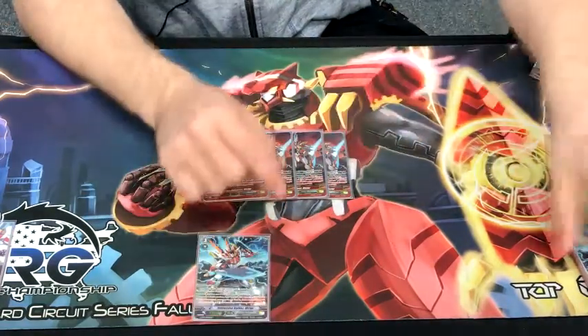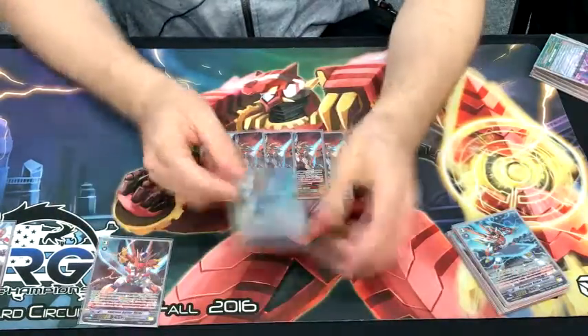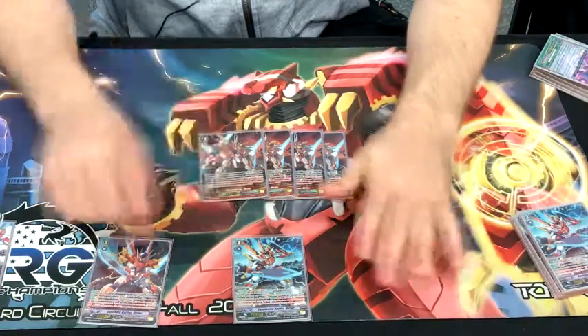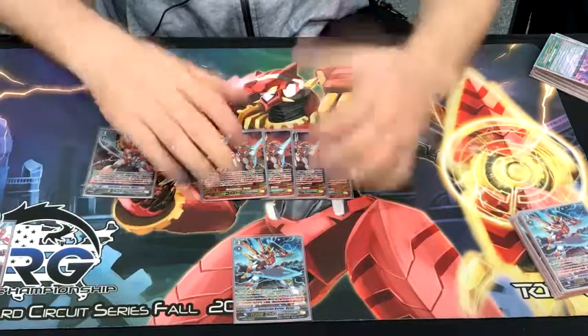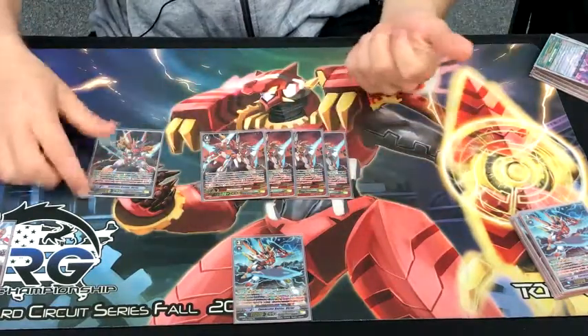When it synergizes with both Grade 3s — on stride bonus, Soul Blast 1, you'll stand the column if it's Rush, and then it'll stand the other unit. So you'll have 2 standing columns after you've swung 3 or 4 times with your rearguards — you have more attacks and more places to apply triggers to.